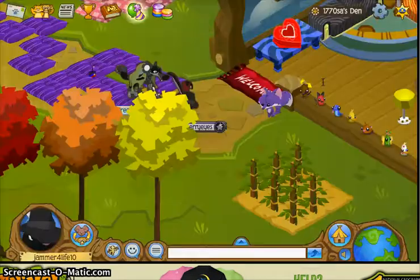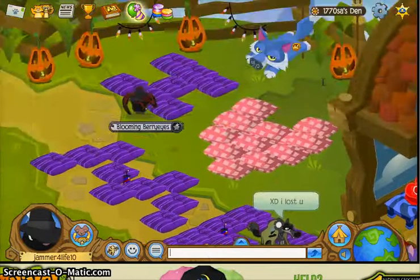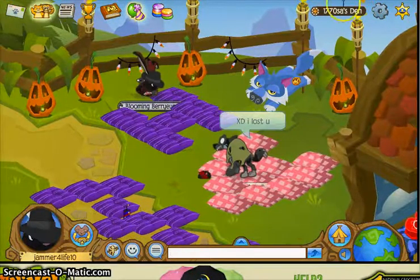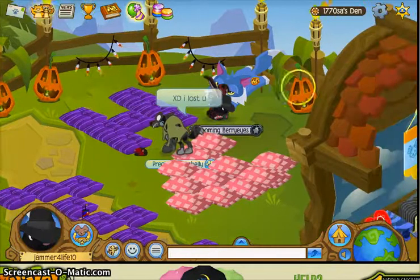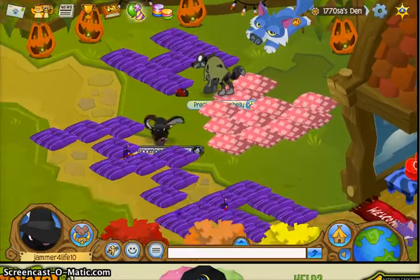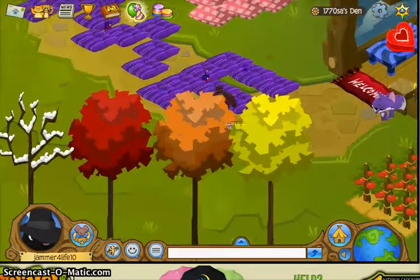When you come in, she has her Halloween stuff and tiki torches. I like how the tiki torches are placed right here, and I like how she spelled out 'I heart me.' Now let me show you the rest of her den.